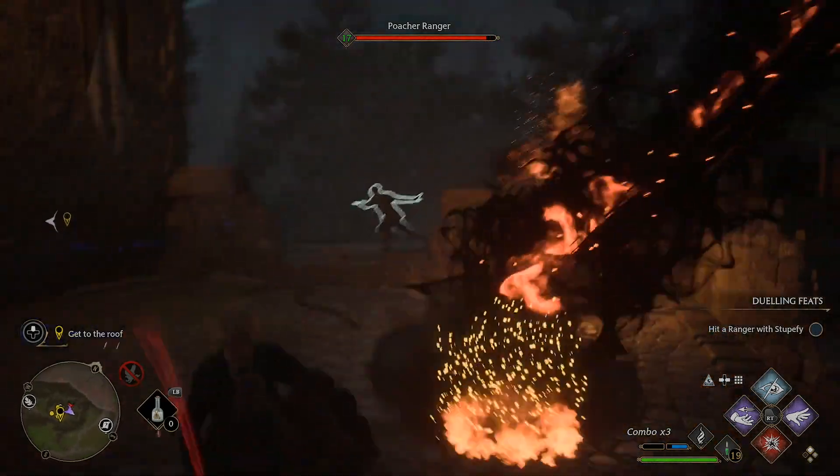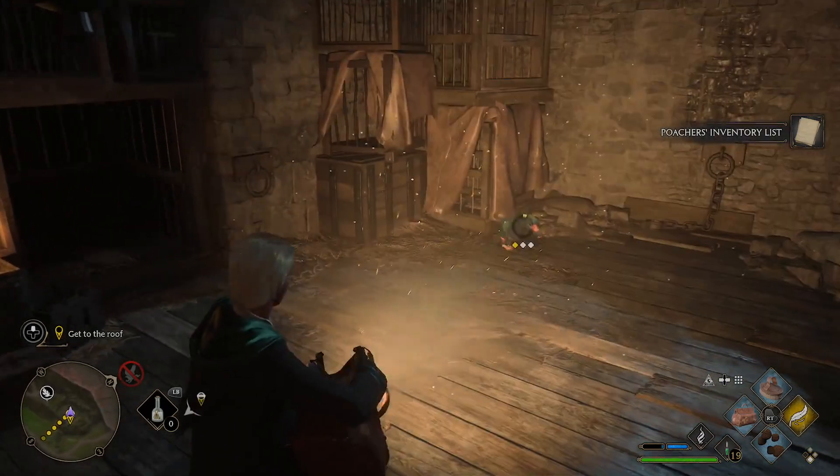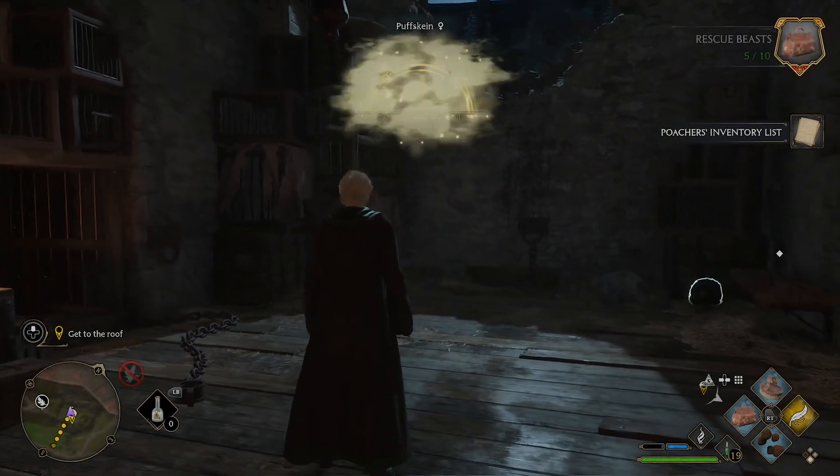Continue through the keep, taking out Harlow's crew along the way. In the final area of the keep, you'll encounter a room with two Puffskeens and a Niffler, along with a note detailing their capture. If you wish, use the knabsack to rescue the beasts.